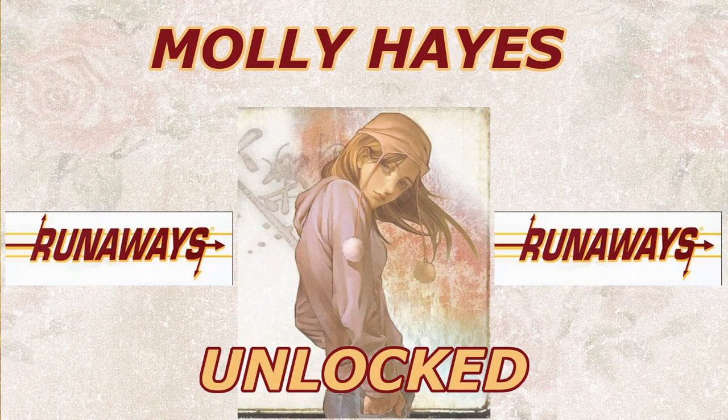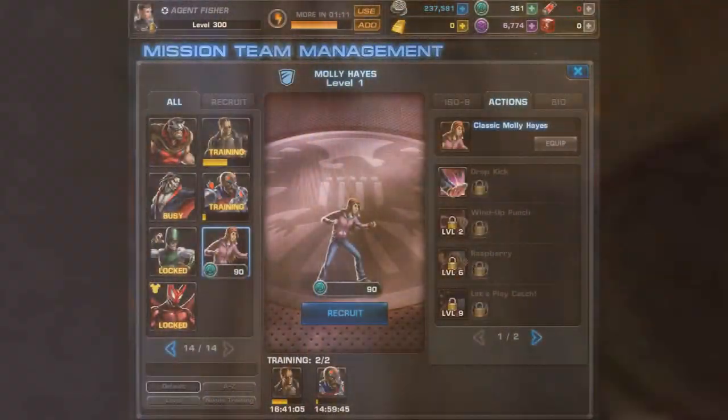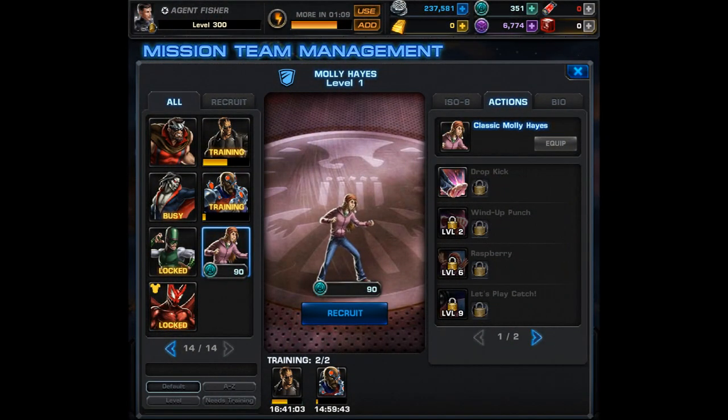What is up YouTube, it's Kingfisher745. There's a brand new general release character in the game — a member of the Runaways by the name of Molly Hayes. She's going to be a bruiser for 90 CP, and in this video we're going to go over her passives as well as her normal abilities.